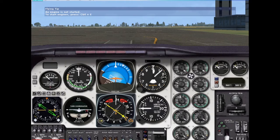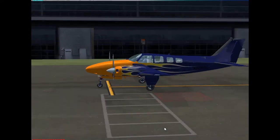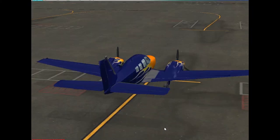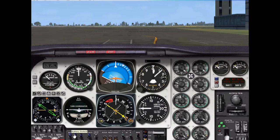Here we are in the plane — cold and dark. I did manage to set that up in the settings. Look at this repaint, it's just so beautiful. We're in a pretty large airport. Let's get inside, open the doors, and get the show on the road. Batteries on, avionics on, props. Fuel pumps running. Strobe lights, beacon lights, taxi lights, and landing lights on.